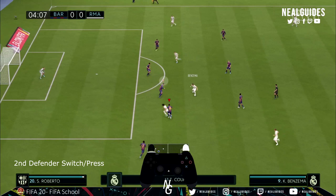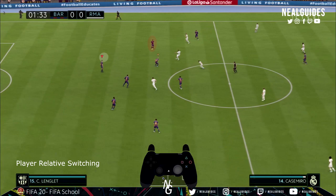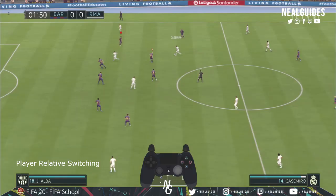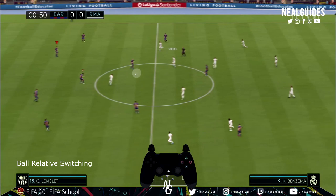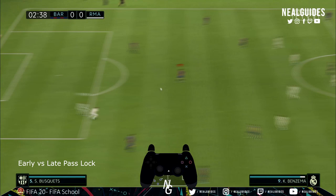I think this is actually more important than you think, especially post-patch, because since the introduction of FIFA 20 in September a lot of things have changed and a lot of controls have changed because of that. I'm also going to show you some visual examples — what ball relative does, how it differs from player relative, why I use ball relative instead of player relative, why I use manual jockeying, and give you the evidence behind it as well.